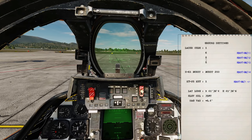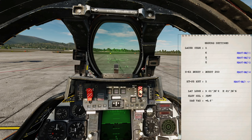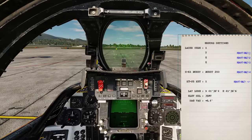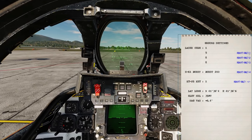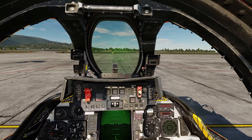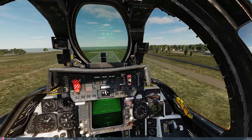We can change the laser code digits within the legal parameters, so I'm going to change to 1588 to deconflict. Right Shift, Right Alt, and 1 — going to 1588. Press K to remove the kneeboard. That's us set up and ready to go, let's taxi.